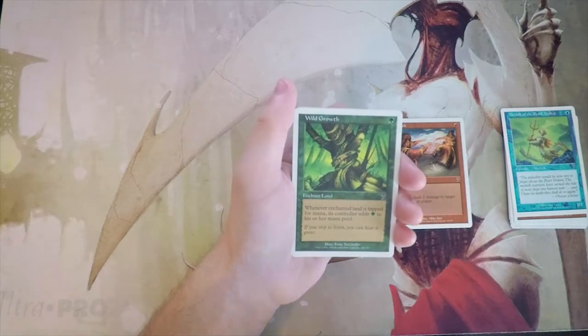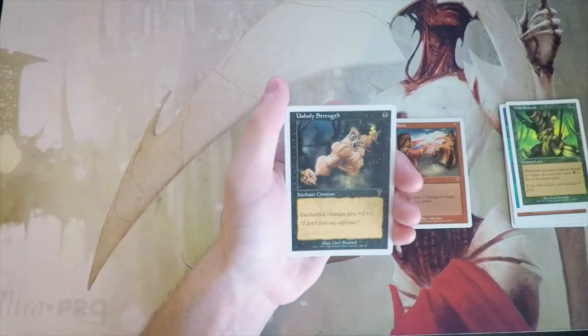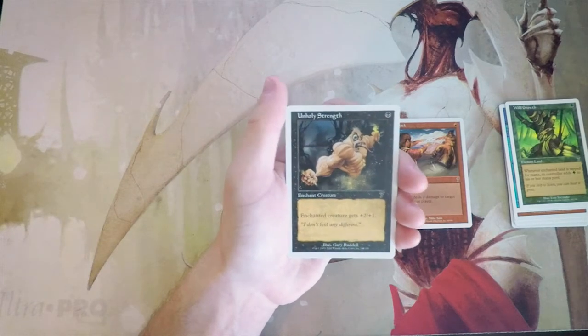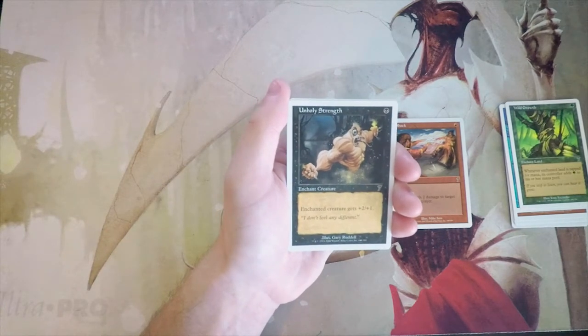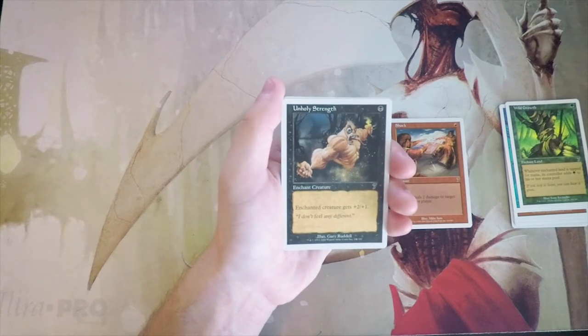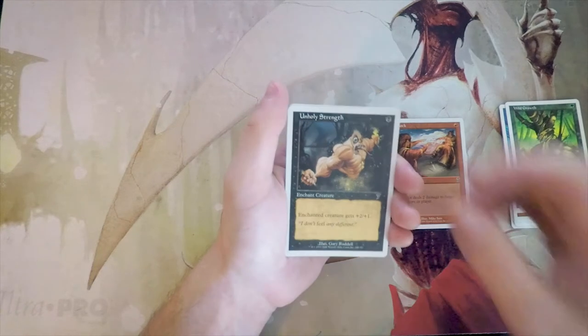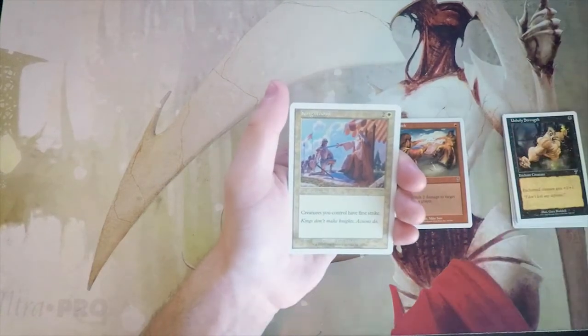Unholy Strength — the artwork is hilarious. Enchanted creature gets +2/+1 for one black. I don't really like this card. It's just a pump spell at the end of the day — they can remove it and you have a two-for-one on your end, which is not good. Not a fan.